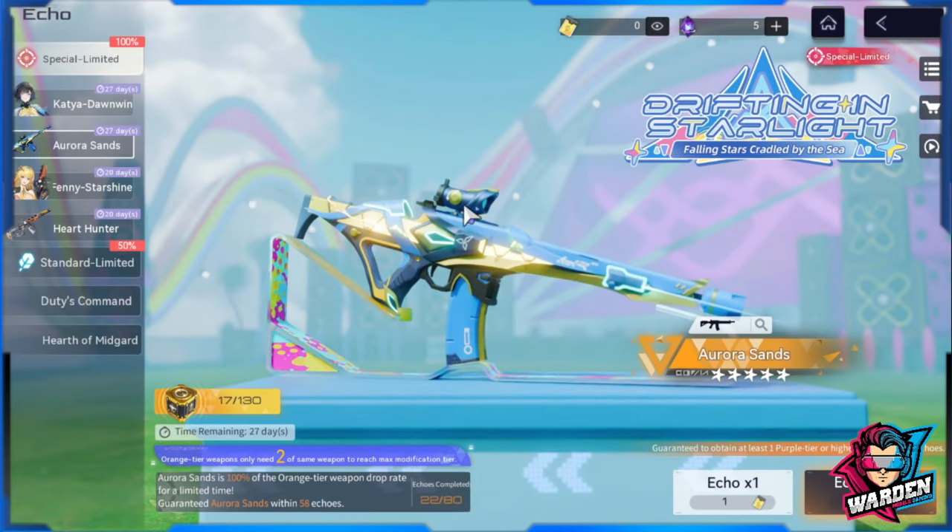Without her 5-star gun, the damage shown is lower than her potential maximum. She has a lot of potential and is fun to play, but requires significant investment - ideally up to M3 and the 5-star weapon for maximum damage. Comment below if you're pulling for Katya or have already pulled her. Thanks for watching - take care, stay safe, this is The Warden signing off.